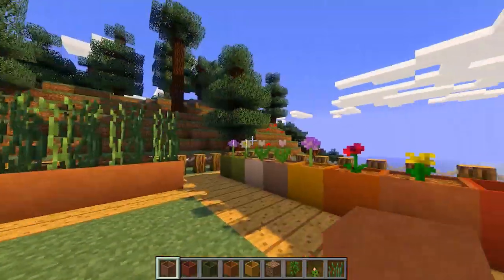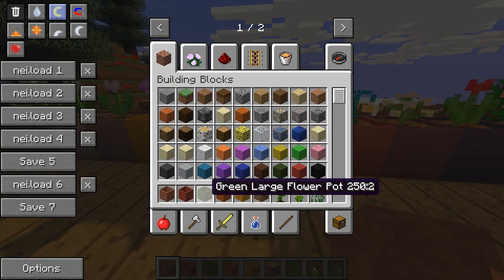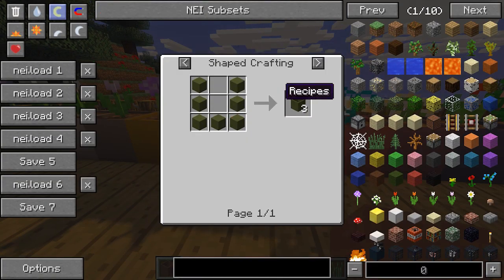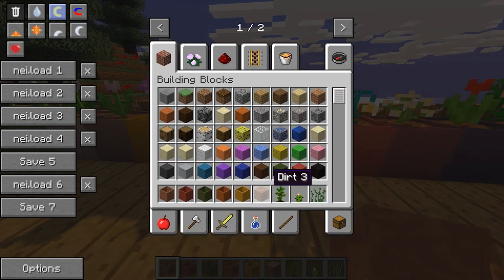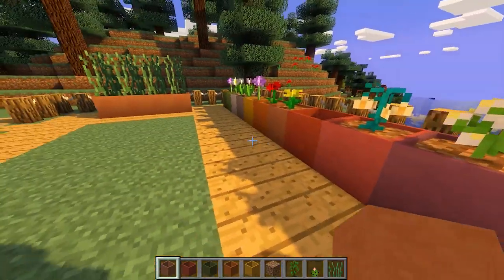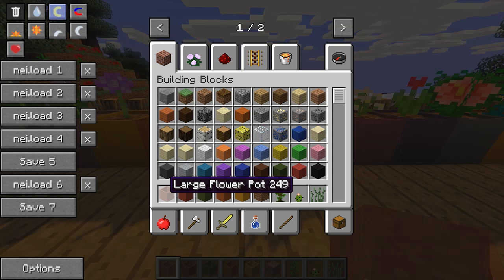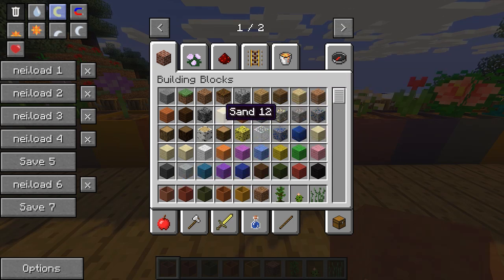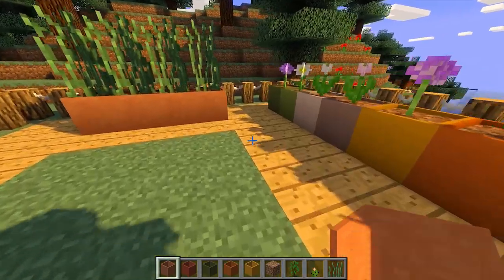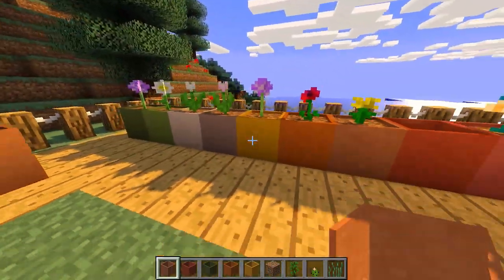If you want to make different colored versions of flowerpots, you just create them out of a different kind of stained clay. So here we've got green stained clay giving a green large flowerpot, and yellow stained clay gives a yellow one. There's also another method: you can put this basic large flowerpot in your crafting grid along with some dye and it will dye the flowerpot directly, which is probably better use of your resources instead of dyeing seven clay blocks.